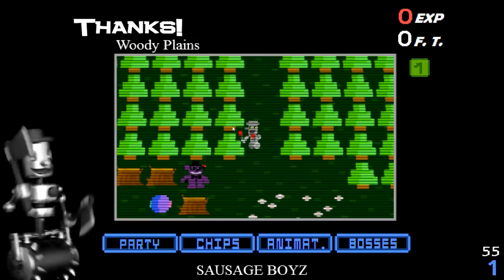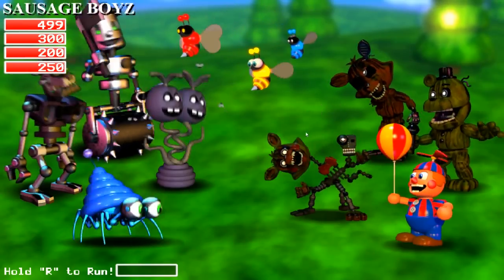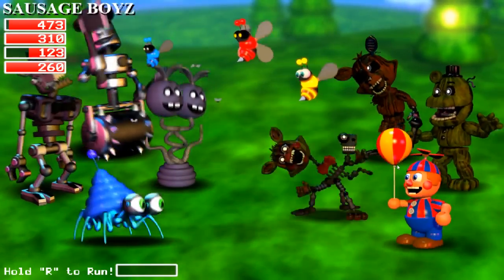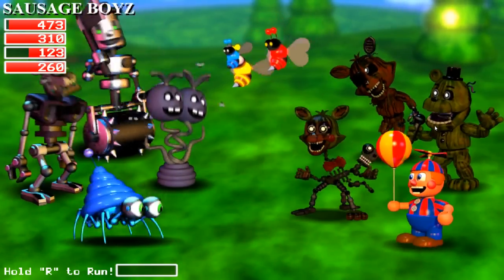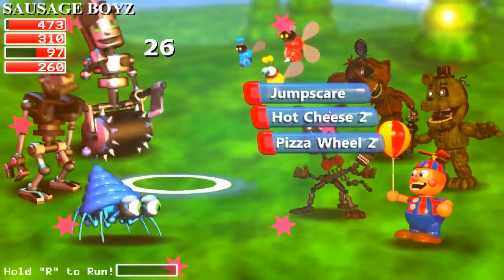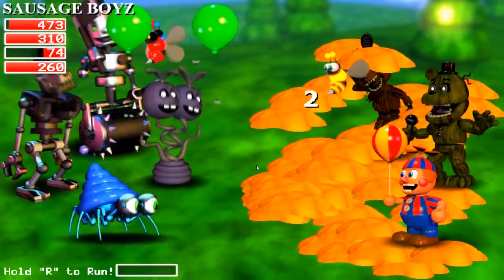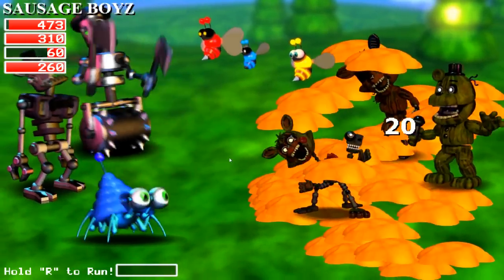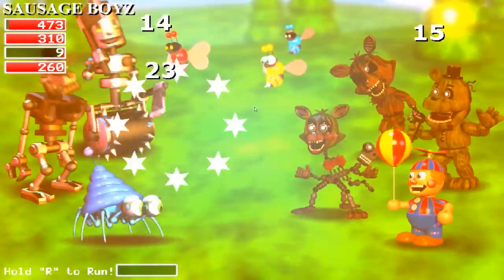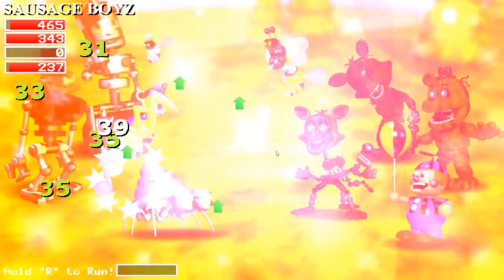This is so cool. Is this lolbit? It's a fight — okay, Sausage Boys. So we're on the left-hand side of the screen, which is really weird. We've got Balloon Boy. Is this Phantom Freddy, Phantom Mangle, Phantom Foxy? We need to take these guys down. Let's try and whittle them down — let's hit them with a big bite. We're still really weak right now, so I don't even know if we're going to be able to win this. They are absolutely wrecking me.